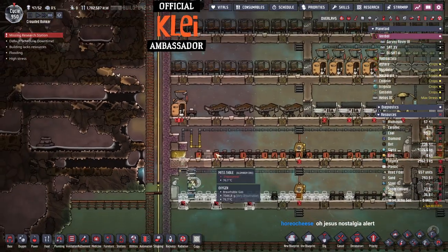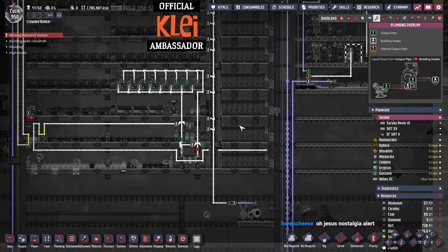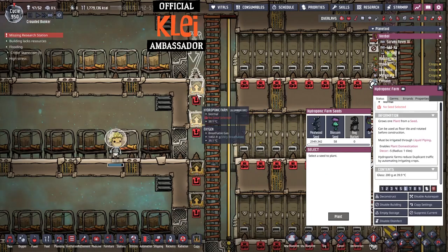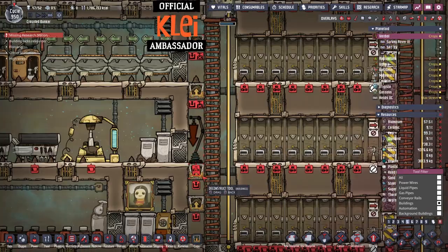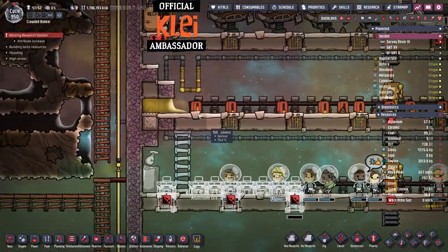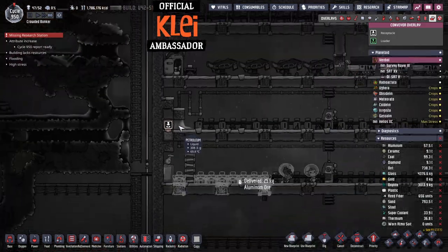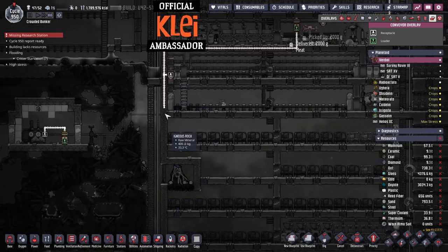We'll let them build that so we get the food storage sorted. I haven't run this cooling loop at all — we did the wild farming in here. We've got five kilos of glass. How much at the top? None — great, 200. So I assume all of these have glass in now. That's my assumption and a fair one.